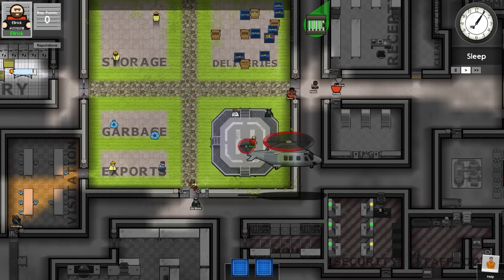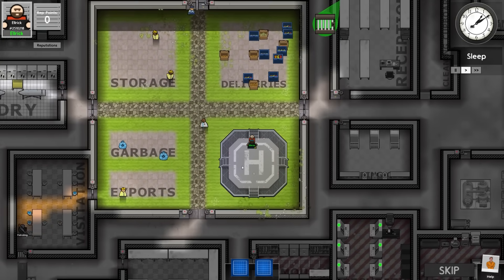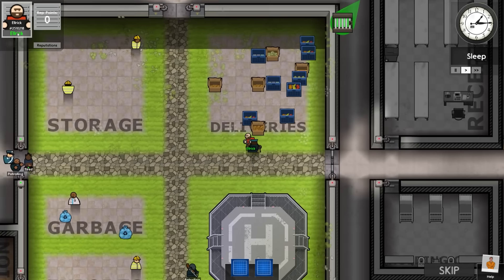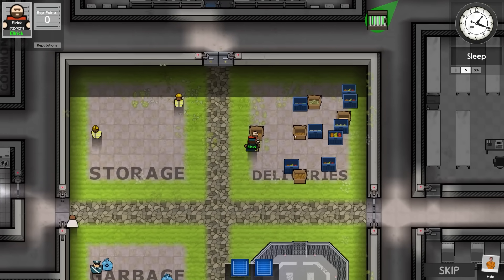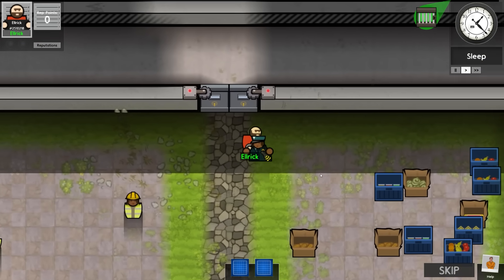This is a series where I attempt to break out of facilities not made by me. This is the oil rig prison, so named because it looks a bit like an oil rig, and we're going to try and escape from it — or rather Elric, prisoner number 2510218, will try to escape. This was another prison someone sent over to me, so plus 10 generic appreciation points for that.